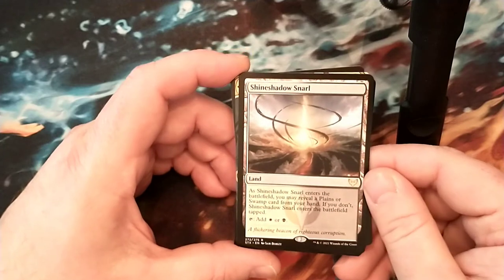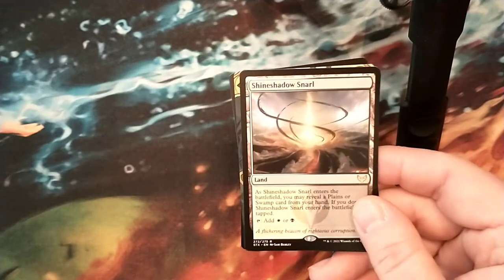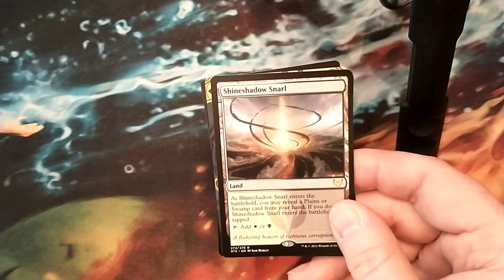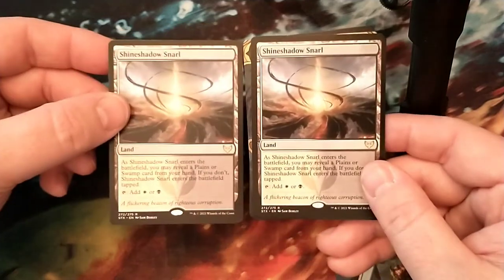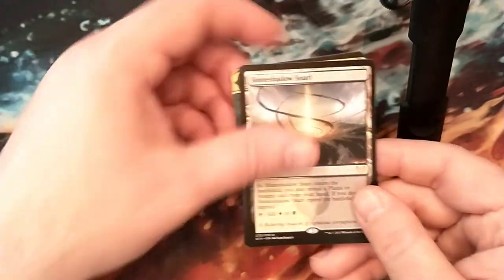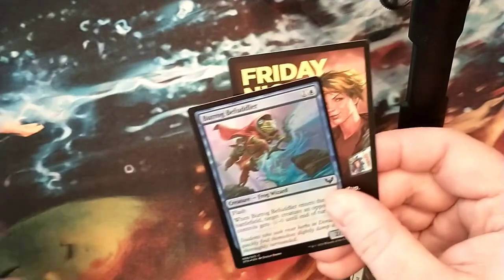Didn't we already get this one? Shadow Snarl - that's what I did. Dang, how are you going to get 2 of the same dual lands? That's annoying, but still cool. And Grossball - darn it, I already got that too. That pack sucked. I got 2 really playable cards but I didn't want duplicates. I want to get some stuff I don't have yet.